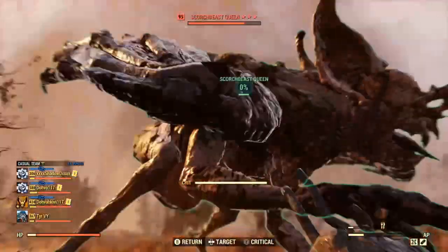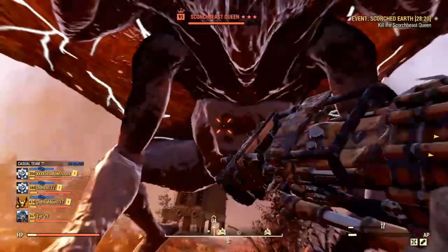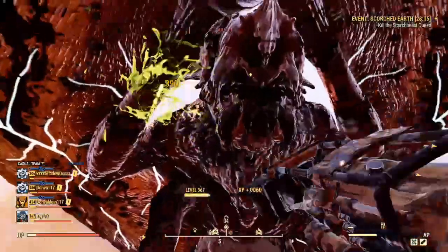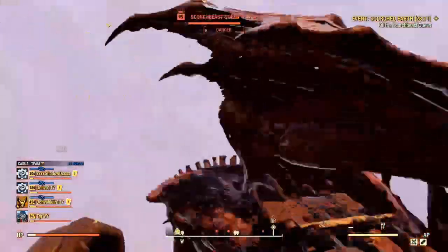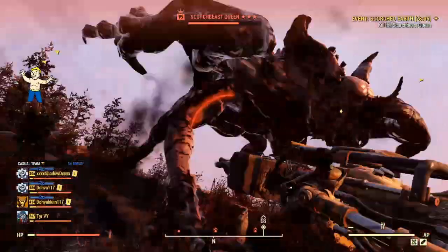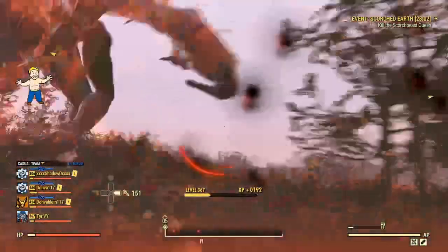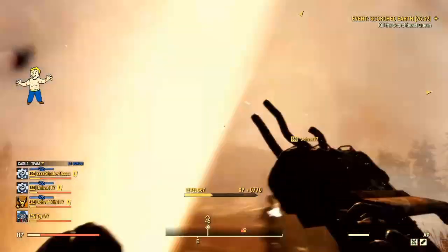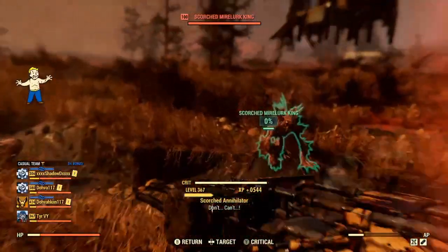Now we make our way to the meat of the video: the perks. This is what makes the build so powerful. Perks are the most important part of any build, and if you're into min-maxing, you'll be pleased to see that not a single perk point is wasted. I've been playing this character since beta for over two years, and at this point I think I've perfected the unarmed melee build. Our goal is to primarily deal as much damage as humanly possible, and we need every ounce of damage we can get since melee was so heavily nerfed recently.